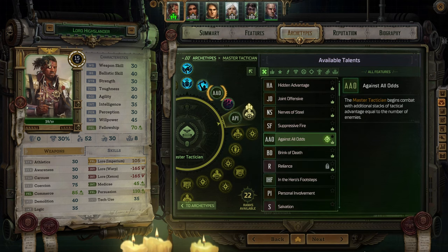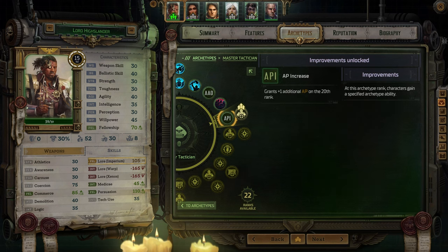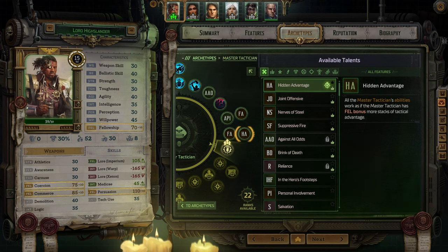At level 18, take Against All Odds which increases the amount of TA stacks you start with by the number of enemies you are facing. In many fights there will be 20 or more enemies so this is a massive boost. At level 19, you get your ultimate ability which I won't bother discussing because it's weak and you should always use Finest Hour instead. At level 20, you get an additional action point which is going to significantly help your action economy, and you also start back on increasing Fellowship. At level 21, take Hidden Advantage which causes your abilities to work as if you had an additional amount of TA stacks equal to your Fellowship bonus — Inspire will be even more powerful.